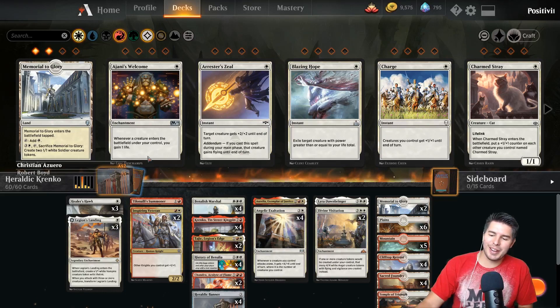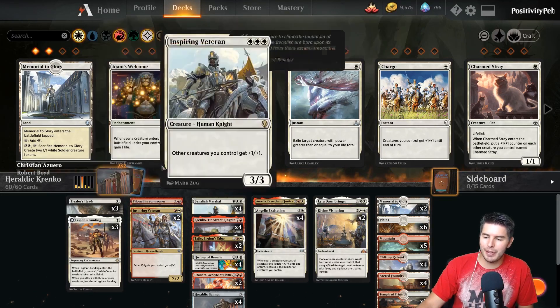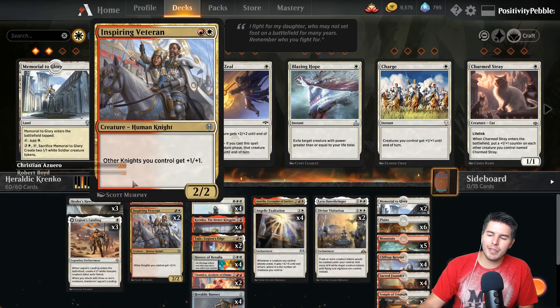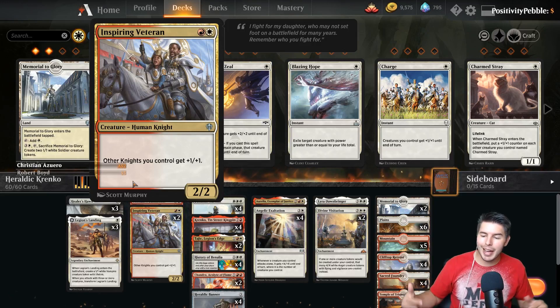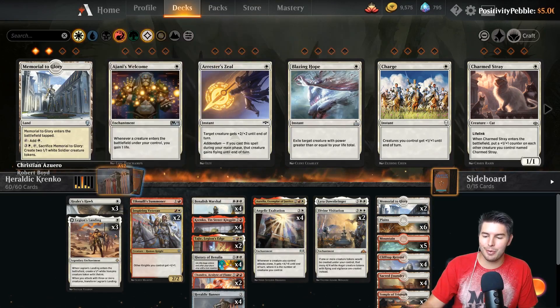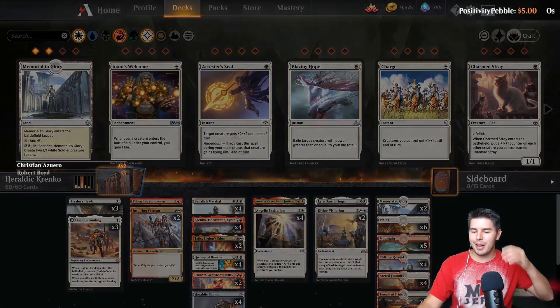This is just one of those fun janky decks. We also have a little bit of knight synergy with Inspiring Veteran, Benelish Marshall, and History of Benalia. Honestly Inspiring Veteran should probably not be in the deck, but we're having fun playing Magic and doing new fun stuff with our new cards, and it's the only new card that fit in. Let's get into the gameplay and see how this does.